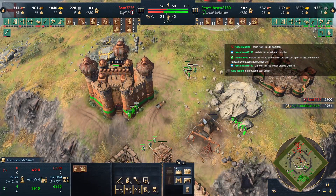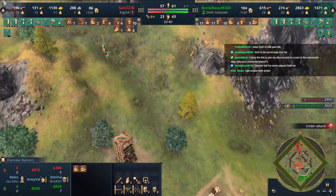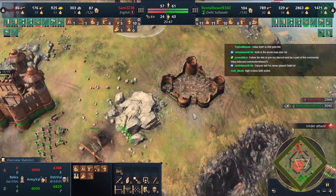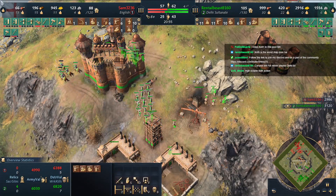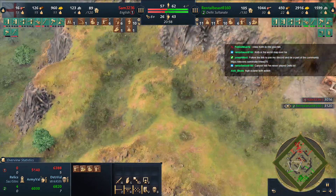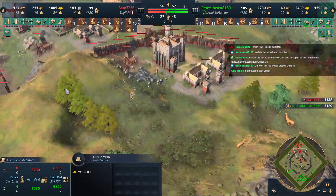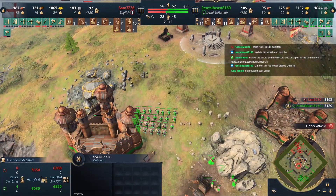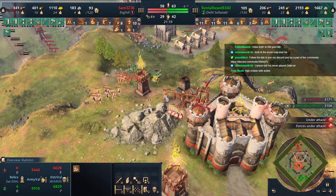Maybe 22-23 army, and there are a lot of scholars. Once you get your castle-age upgrades I think it's kind of worthless to keep scholars in the mosques. Rental Beast needs to make his move fairly soon — the keep is going to go down; what a disaster. Sam just playing it cool. I'm upset Sam isn't getting any monks to the center — putting pressure on the sacred site would have been so huge. Finally there's a monk going.